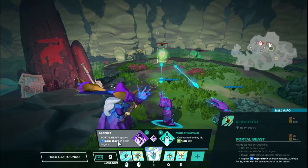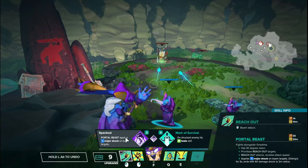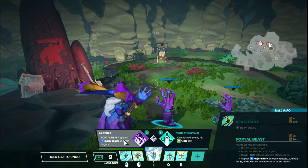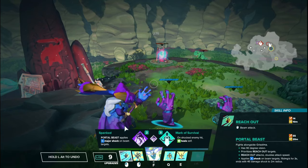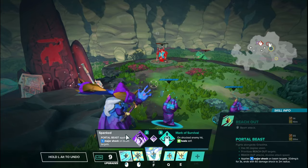Tier 2 on the left side is called Spanked. The portal beast applies major shock on beam targets. Basically the damage increases from 15 to 20 per second, and then the burst goes from 45 to 60. This is a very negligible damage increase in my opinion. It's kind of hard to notice in this situation just because the damage is ramping up so quickly anyway.